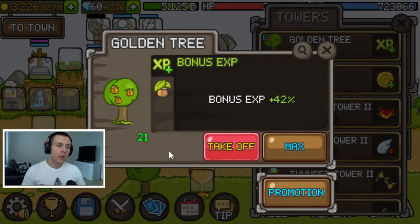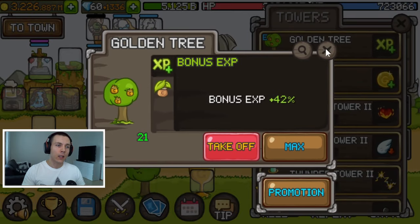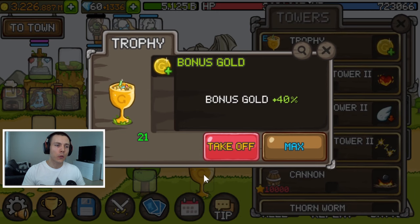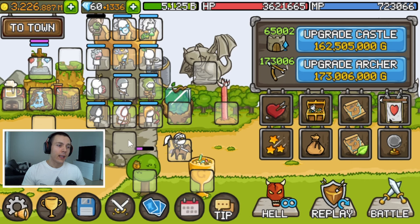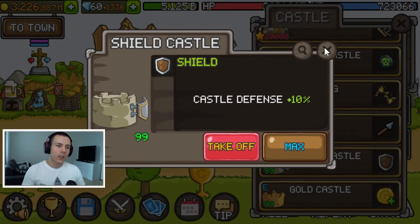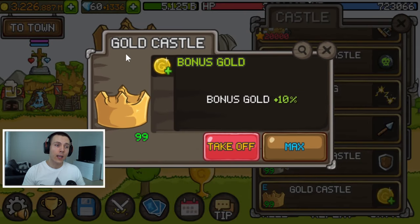For towers, we use the Golden Tree just like in the free auto battle build. We also replace the Frozen Tower with the Trophy, which gives a nice +40% bonus gold. In the castle section, we keep the Sealed Castle but also add the Gold Castle for a bonus gold boost.